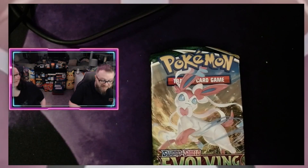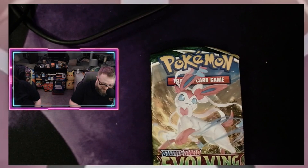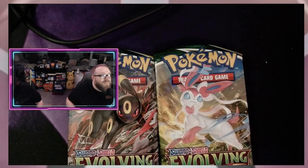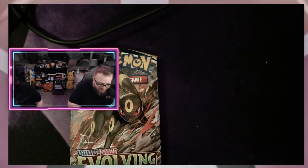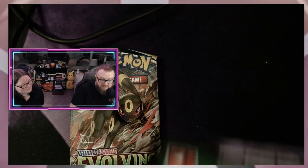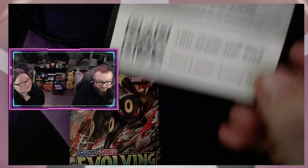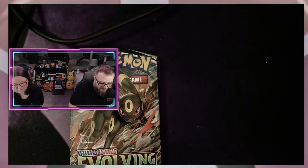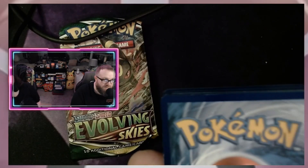Alright, which one do you want to open up first? We're doing Evolving Skies, so we'll get the other Evolving Sky and call it good. Oh look — is it fate? We haven't opened much of these ones in the past, so I'm hoping for some good pulls. It's four from the top for these. There's a code — one, two, three, and four from the top. I'm gonna go with fire for this one.